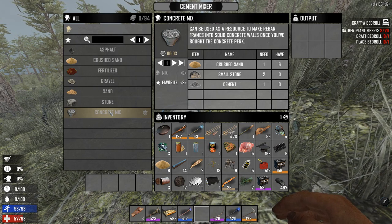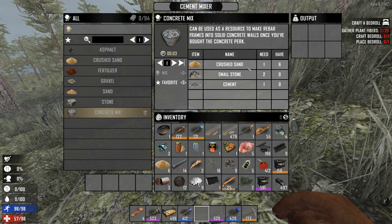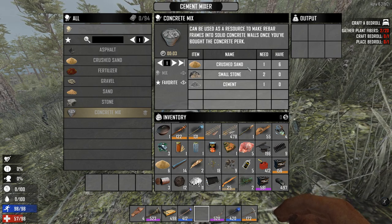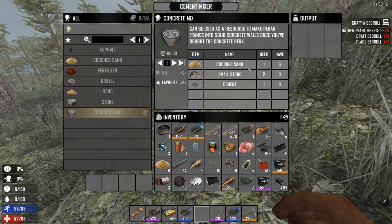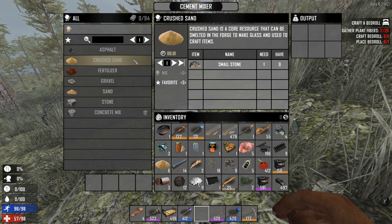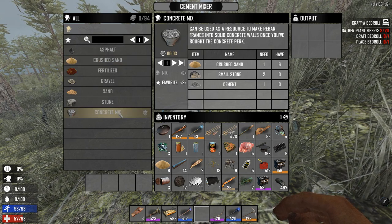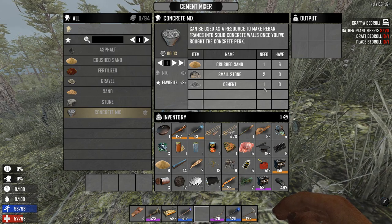Rebirth frames. So, crushed sand — how do I get that? If you are very, very far away from a desert or from a gravel street, then you can just craft crushed sand. One small stone gives you one crushed sand, so this is very cool. Then the second ingredient: small stone, two. And one cement.